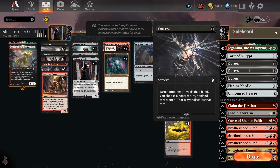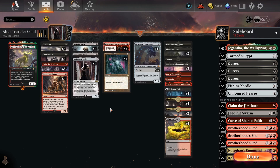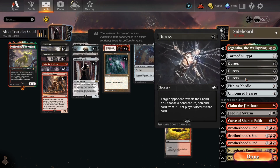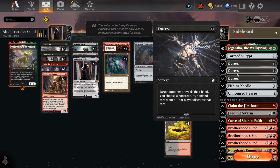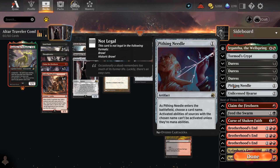We have three copies of Duress, basically for the control matchup and non-creature combo in general. We do have quite a few removal spells in the main deck — four Fatal Push and three Claim the Firstborn — so I wanted a high density of cards to swap those out for in the control matchup, and Duress is the perfect card there. One copy of Pithing Needle is a recent addition — it's important for Goblin Charbelcher decks because they typically run Leyline of Sanctity in the sideboard, and your main game plan in that matchup is discard spells. If the opponent sets up Leyline of Sanctity, you can't stop them, whereas a one-of Pithing Needle searched off Diabolic Intent shuts off the Goblin Charbelcher. It also has utility against Control to shut off things like Teferi or Dominaria.